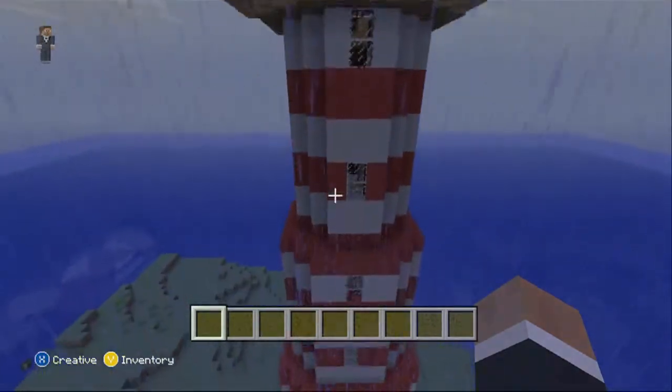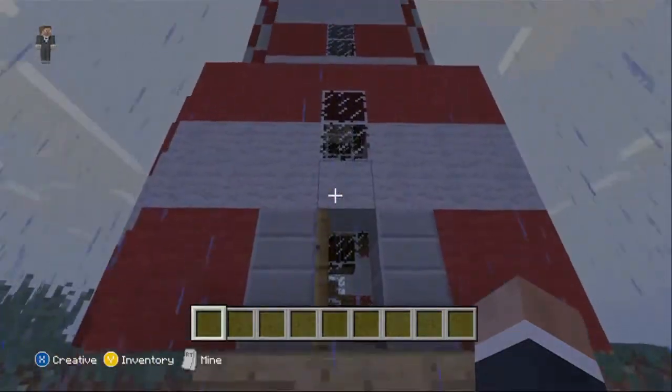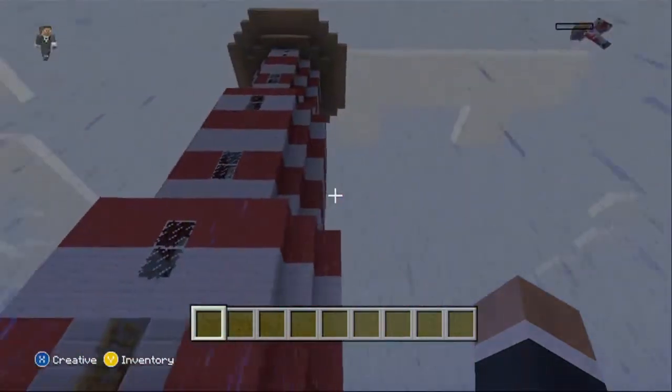I'll talk about the designs. We've gone for the red and white — these are made of wool, simple designs, but I think they look very effective. I'd like to know your thoughts on that as well.